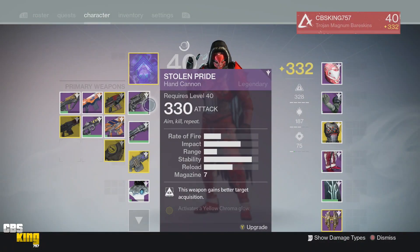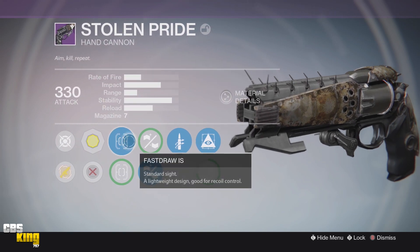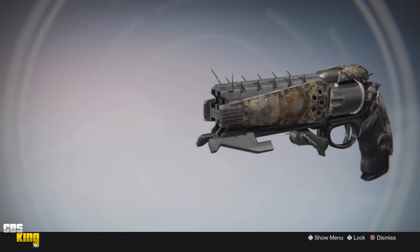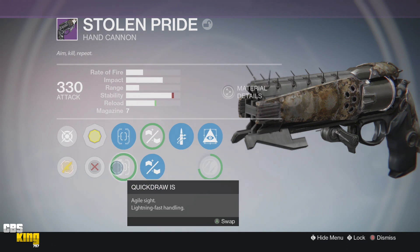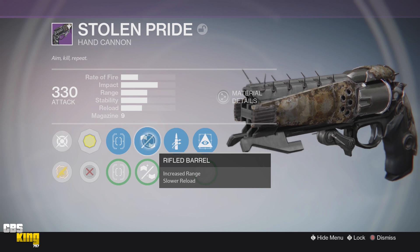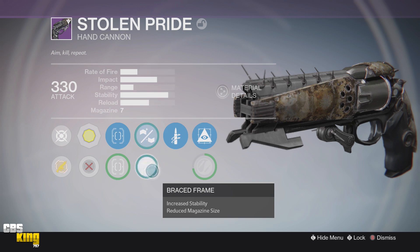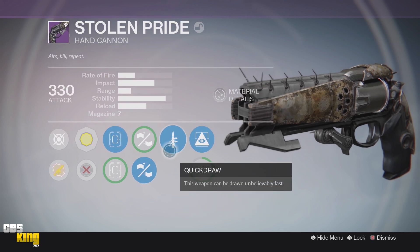I have to say I have an amazing roll on this Stolen Pride — you may even say a god roll for this hand cannon. The sights are Fast Draw and Quick Draw. Fast Draw is preferred for me because it gives you added stability. The barrels are Rifle Barrel or Reinforced Barrel, and Braced Frame. My first perk tier is Quick Draw, which is an awesome perk for hand cannons because you want to be able to ADS quickly.